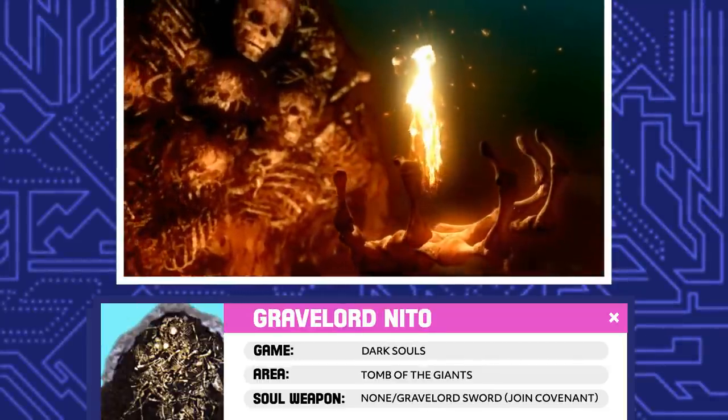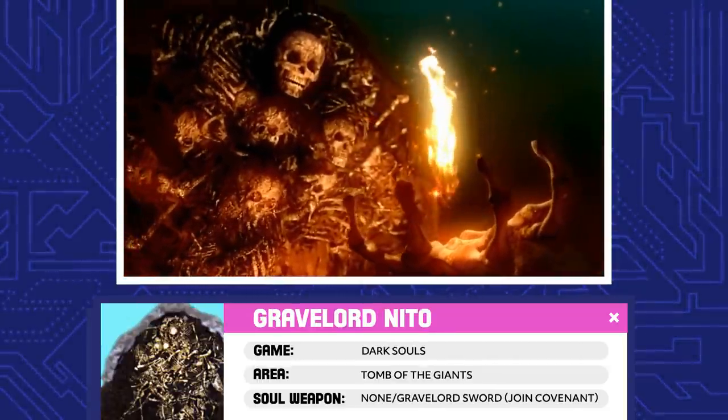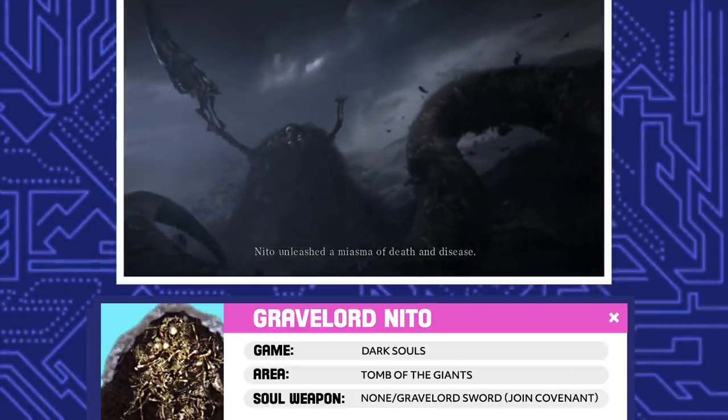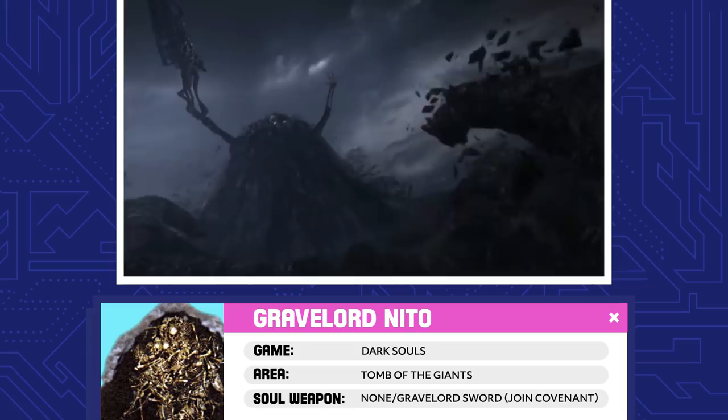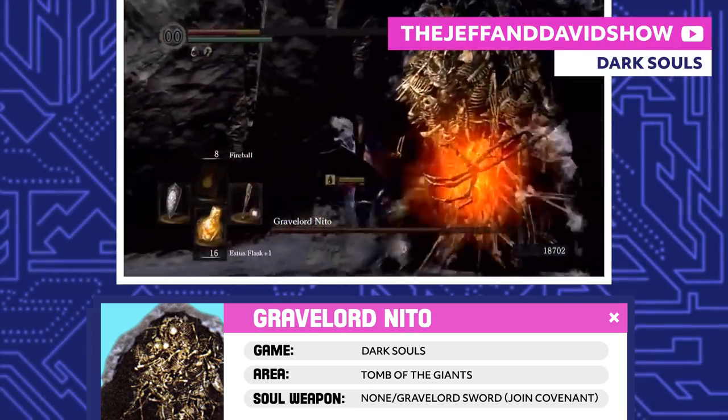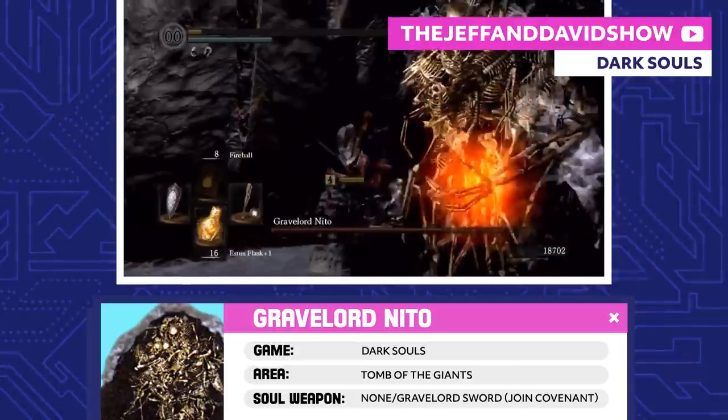Gravelord Nito. Nito is one of the original lords who fought the dragons alongside Gwyn. As the first of the dead, Nito used his powers to bombard the dragons with disease and miasma. Then he retired to the Tomb of the Giants, living on as an overseer of all things death and leader of the Gravelord Servants Covenant.